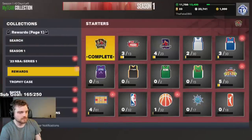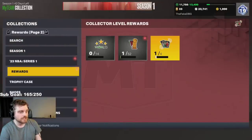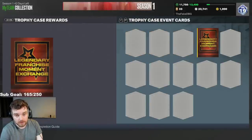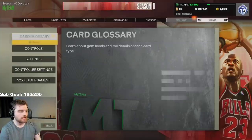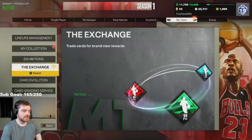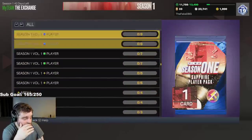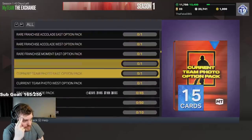So in terms of trophy case cards, it's rewards. So if you look at trophy case cards, I have a legendary franchise moment exchange right here. And what I can do here is, if you go to the exchange instead of packs, you go down to legendary franchise moment.